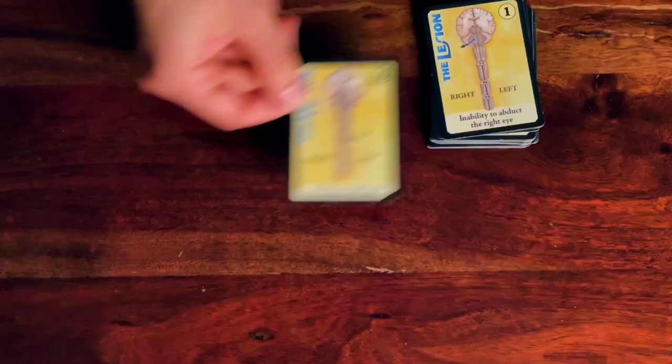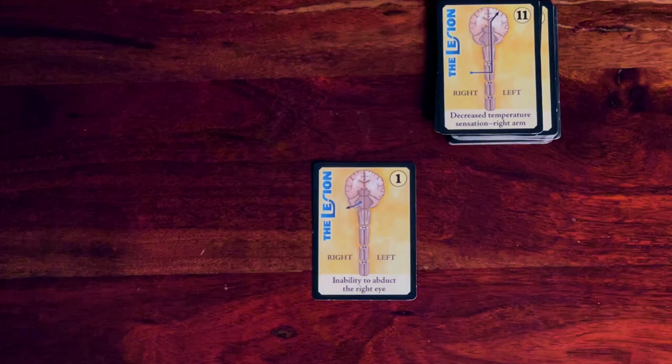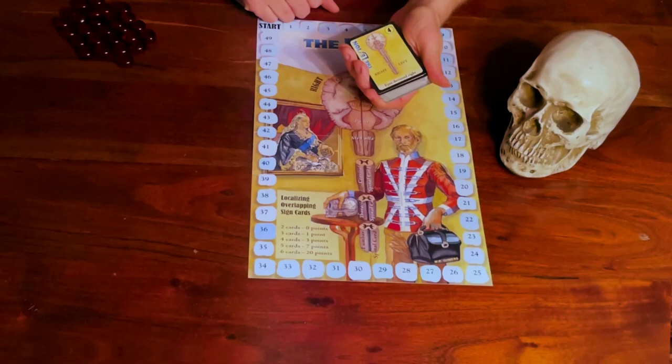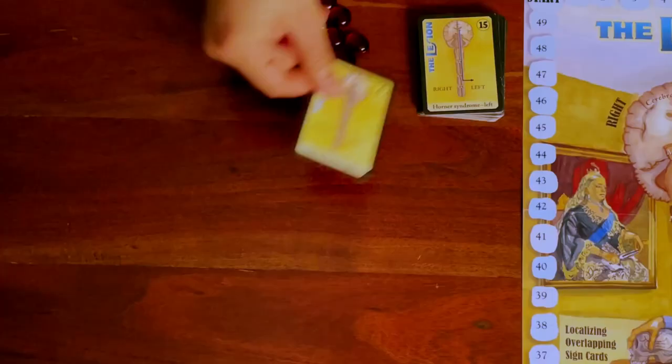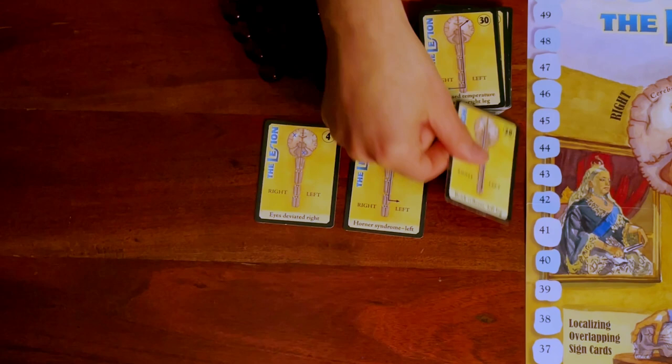Now let's look at the sign cards. Each sign card is labeled with a particular neurologic deficit, such as weakness of the left arm or inability to abduct the right eye. On one side, the pathway side, there's a diagram of all the places that something can go wrong to cause that sign. The other side, called the patient side, just shows an illustration of a person with that deficit. Each card also has a point value. At the beginning of the game, shuffle all the sign cards and make a pile, pathway side up. Draw the top three cards and lay them out next to each other. This forms the top row of the sign bank. As the game goes on, there will eventually be a bottom row, which will always be patient side up.